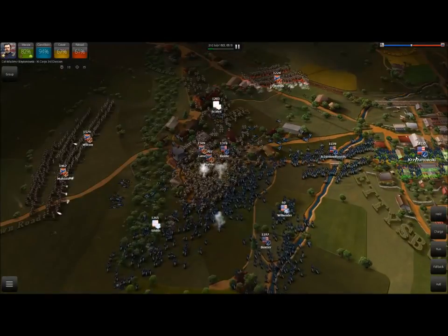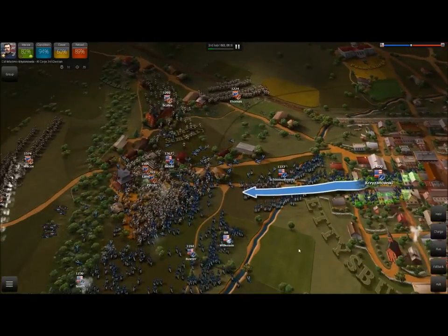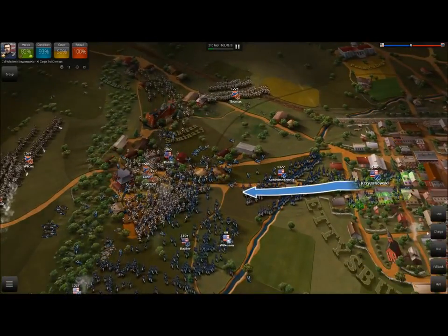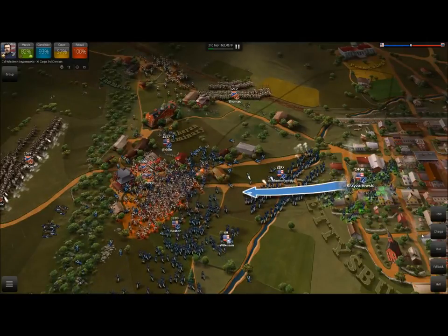We're throwing in two units and also Kurznowski for a massive charging assault. This is certainly useful if the enemy's condition is poor or if the enemy is going uphill — you should definitely consider the charge option.